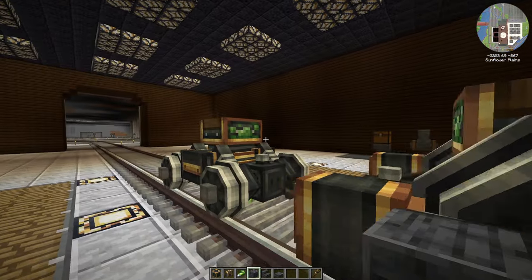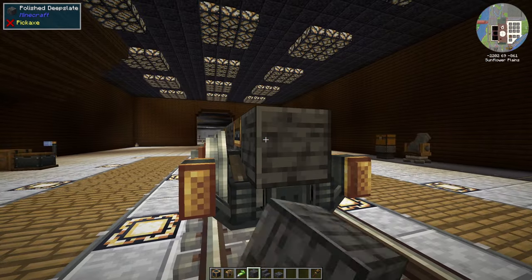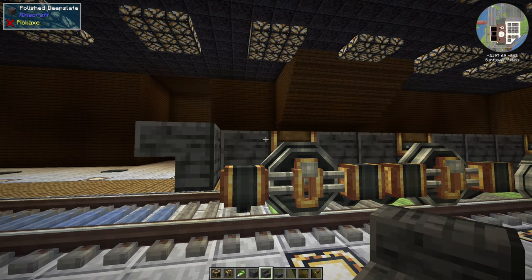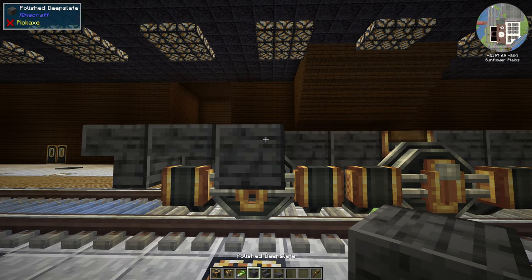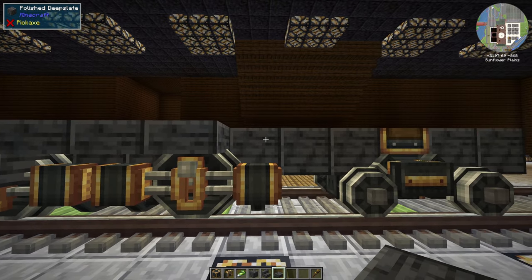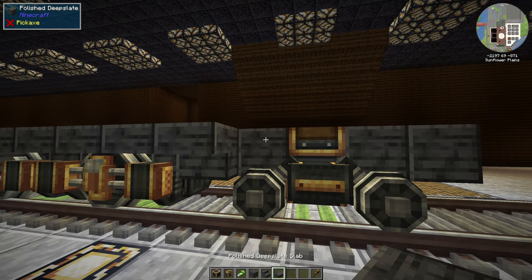I'm going to get started with the base of the train. I personally prefer polished deep slate, but you could use any kind of block. I like to use upside-down stairs on the back of the train to add a little bit of shape. On the side I like to vary between slabs and stairs. I'll put a block here because later we'll put some stairs so we can get up on top of the train. We'll keep going with slabs, then stairs where there are no wheels, then a slab again above the small wheel, and then stairs again.